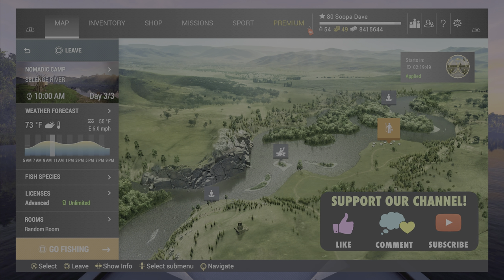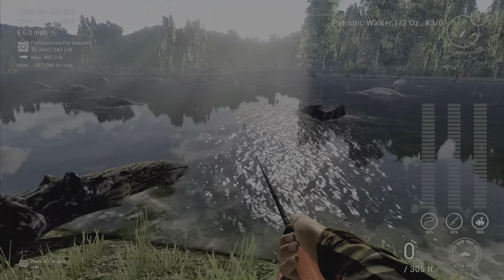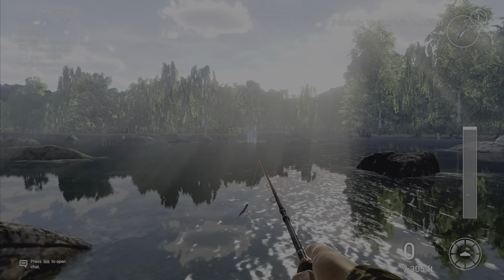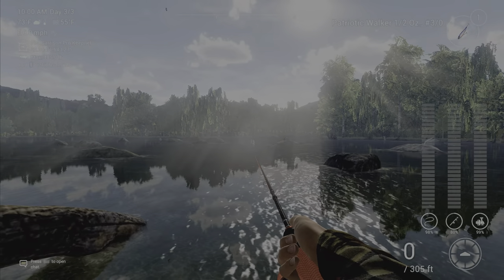Welcome back folks to Selendra River, Mongolia in Fishing Planet, for the unique Arctic Grayling — probably one of my favorite fish in the game. What you're going to want to do is spawn at the Nomadic Camp right here, and cast straight outward with the Pop Walk or the Patriot Walker.